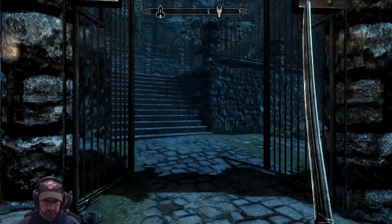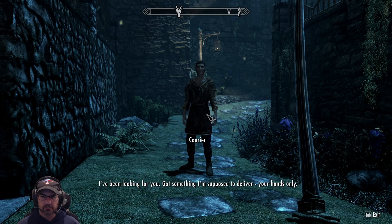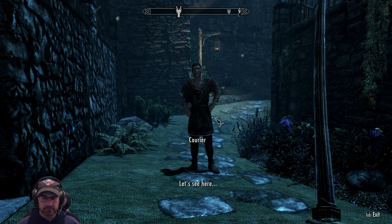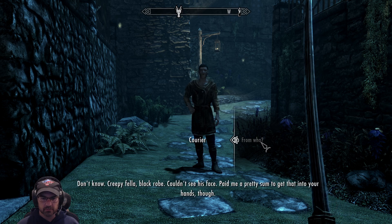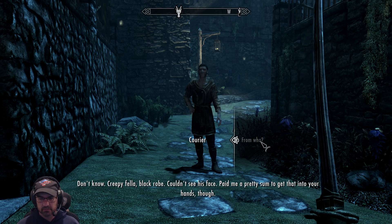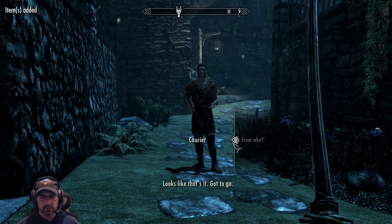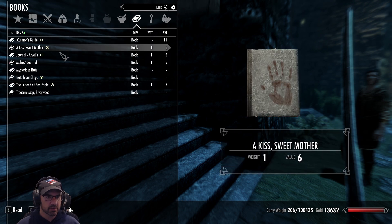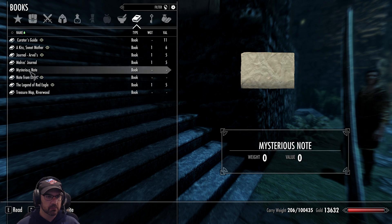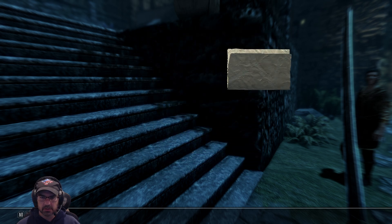Let's just pop in here real quick. I've been looking for you — got something I'm supposed to deliver, your hands only. Got this note. Creepy fella, black robe, couldn't see his face — paid me a pretty sum to get that into your hands though. Let's see what that is. A mysterious note? We know. Okay.